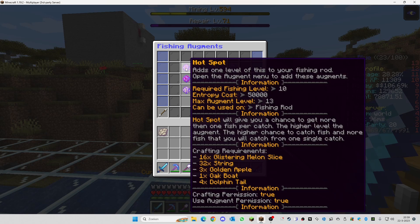The recipe for Hotspot requires 16 glistering melon slices, 32 strings, three golden apples, one oak boat, and four dolphin tails. Dolphin tails can be collected using a looting sword by killing dolphins; squids also drop squid tails but are less common. What Hotspot does is give you a chance to get more than one fish per cast — you could even get a bronze fish and a gold fish in the same cast, making fishing and entropy collection much faster.